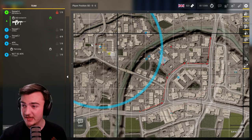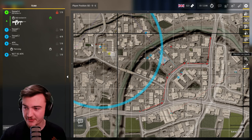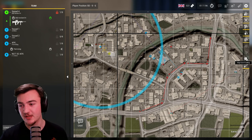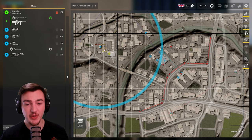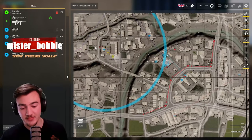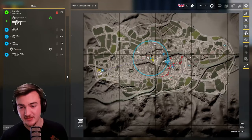Those are the two big settings. There are also some other options: grid line opacity, objective line opacity, and map icon scaling — so if you want to make icons on the map look a little bit bigger, you can do that.